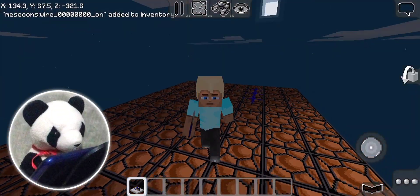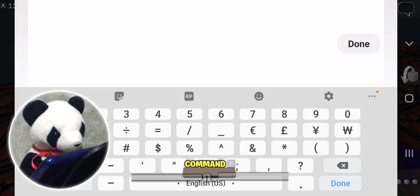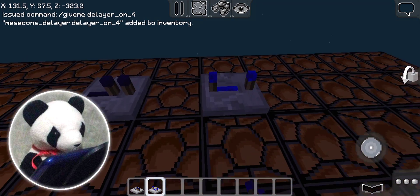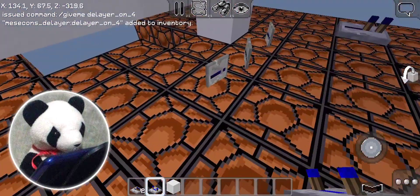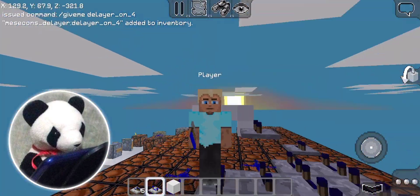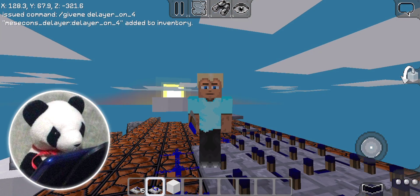A power delayer — yes! You can also get this with the /give command. Type in chat: /give me delayer_on, and then you can put one, two, three, or four. We can also get a delayer off. This looks very cool, but it just turns off. You can use these on your blue stone creations in case you're going to need them. But yeah, that's a delayer that is powered but will turn off by itself. Moving on!